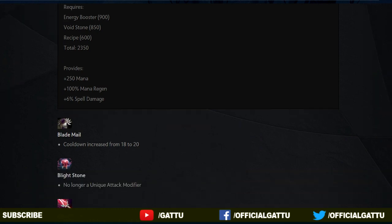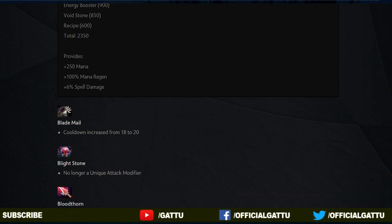The Blight Stone is one of the major item changes. It is no longer a unique attack modifier, which means that Blight Stone is now going to stack with each and every item. So expect a lot of Phantom Assassin picks in this patch.